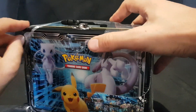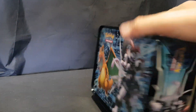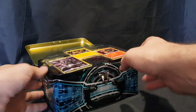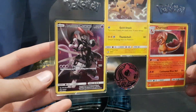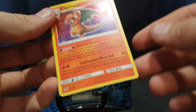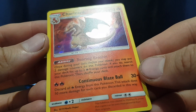Okay, cut the plastic off. So to start with we have these promo cards. Let's pull Charizard out first. So there we have Charizard promo SM226.